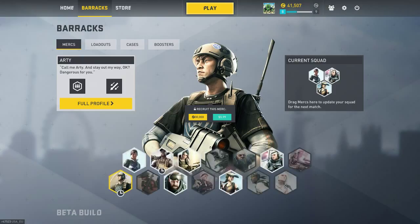In the barracks is where you set up your squad. You get a three-man squad and you can choose three of any characters that you own. They also have three bonus characters that they change up — it seems like every two to three weeks, sometimes a month — so you do have plenty of options to choose from while you build up your credits to buy your own character.